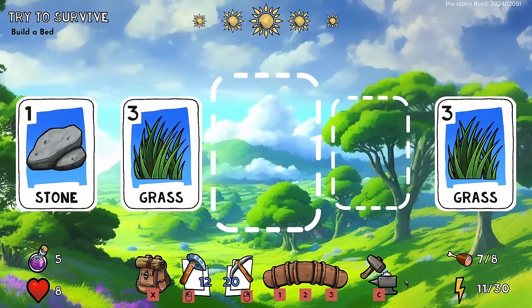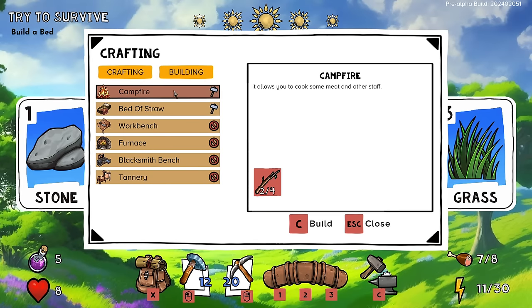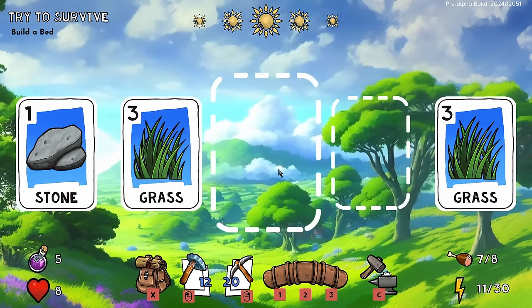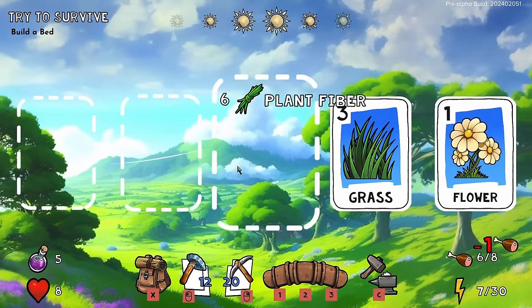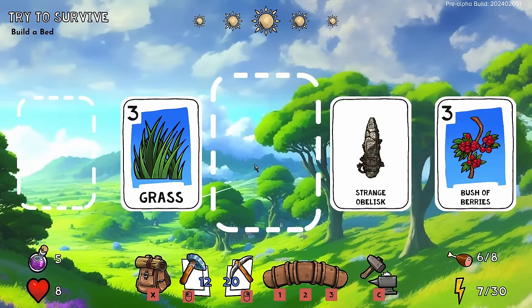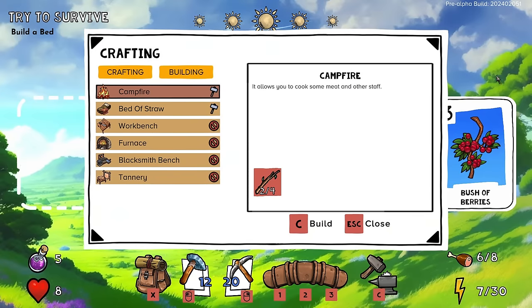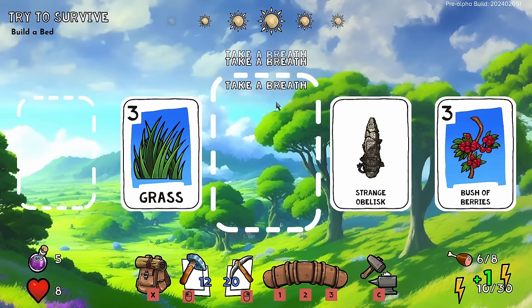Build a bed — I didn't know a bed was an option, but it is! A campfire is a good idea, and a bed of straw is a good idea. I need some more grass. Let's be a little cautious about our movement and take some time to make our way back to the obelisk — I think that's probably an intelligent place to be.